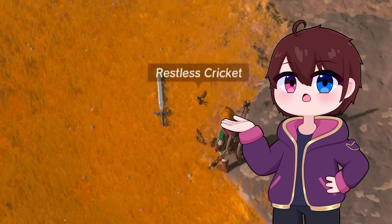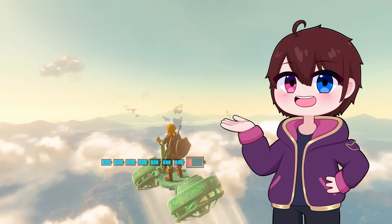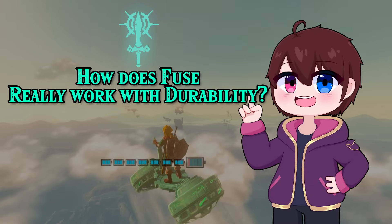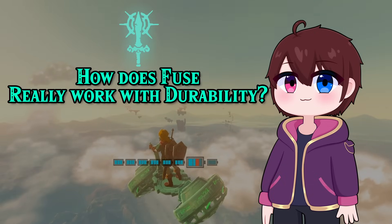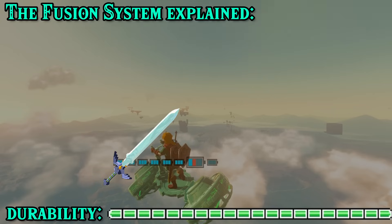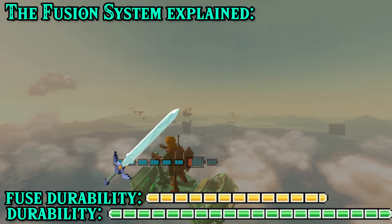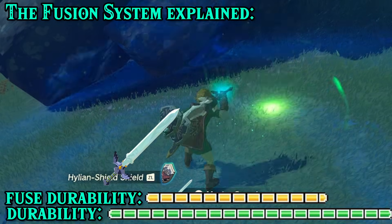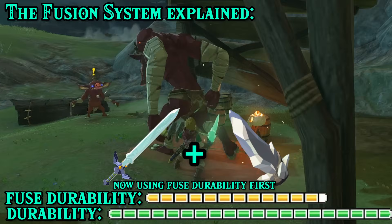So the Master Sword is bugged, but how big of a problem is it really? I can only explain with a quick explanation of the fusion system and the math that makes it a problem, so sit back, relax, and let the numbers flow through you. The easiest way to explain the fusion system is that every weapon has a second health bar. That health bar is unlocked while fused, and the second health bar always depletes first as long as it's currently unlocked by fusion.